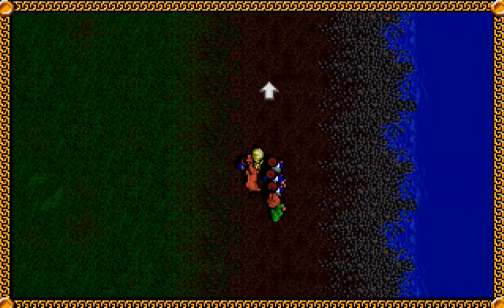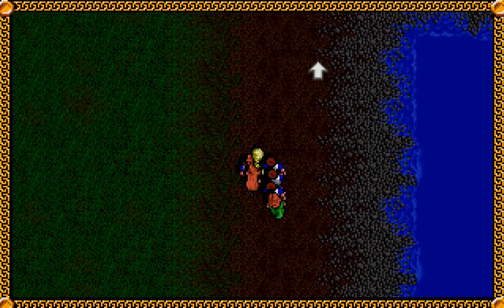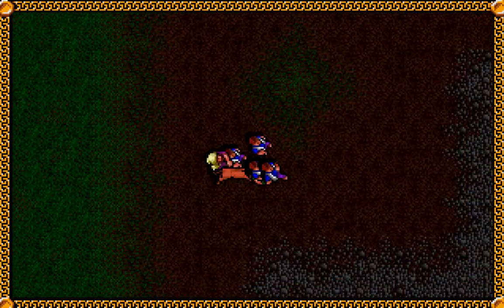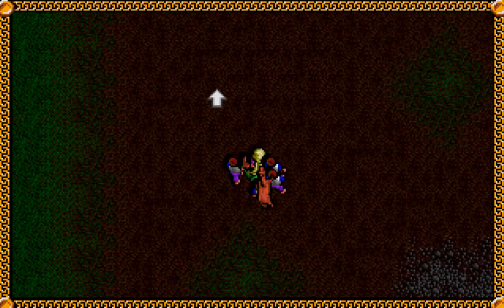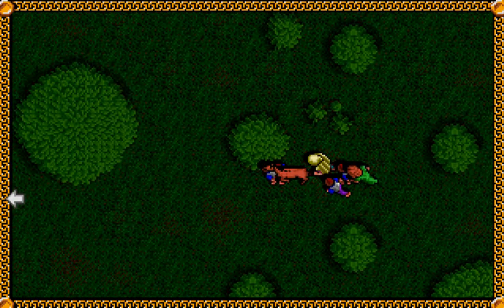After you get out of the tree, follow the riverbank to the east and then to the north. Once you get to that bridge, we'll come back to that in a minute. You're looking for this area here where there's a big brown dirt patch, then you want to head to the west once you get there.